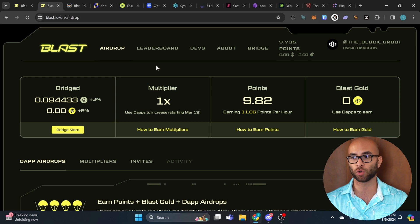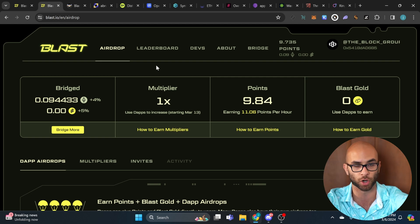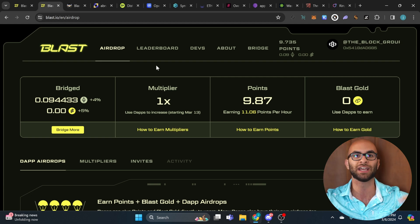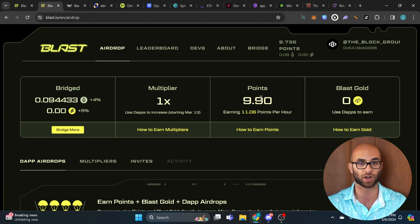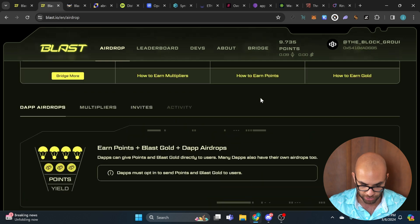The first thing you're going to need to do to interact in the Blast ecosystem is use an invite code and go to your dashboard on the Blast airdrop site. On this site you can connect your Twitter, Discord, and wallet, then put in an invite code to see your account. On the airdrops page you'll be able to see all your different points, gold, multipliers, and the amount of money you bridged.